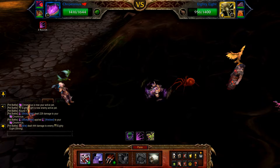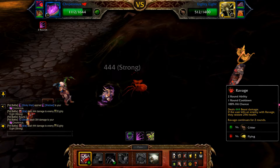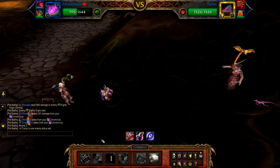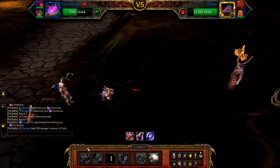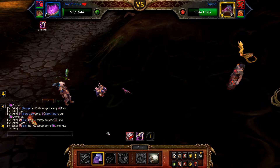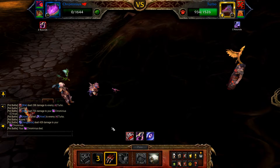Start with Bite, a second Bite, followed by Ravage. The first round finishes off 88 and Turbo enters, who is then hit by the final round of Ravage. Once Ravage has finished, cast one Bite, followed by Howl. Then pass — your Crimineous will be defeated.